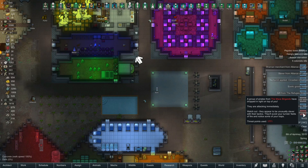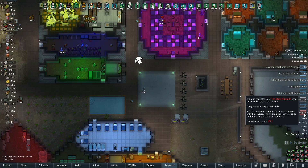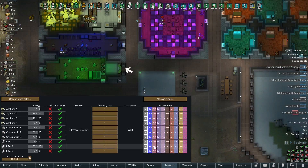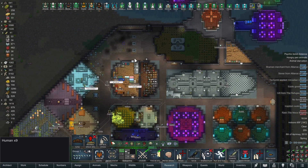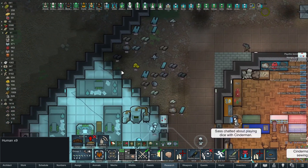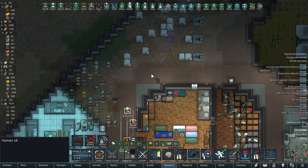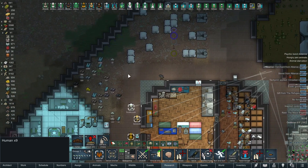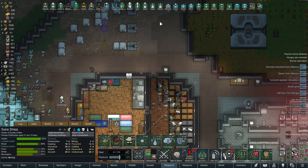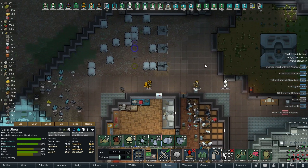Randy is sending a pretty weak raid at us — 1,700 points? It is a drop pod raid though, and they're dropping in right on top of us. Even with a small threat point count, they could still have some rocket launchers and stuff, so we gotta take this seriously. Let me put all my mechs away, grab all the kids and put them in safety, and we'll see where these guys land. They're dropping right here — I bet they're going to go straight for my resource pile and try to steal everything. We've got the thrumbos coming out. Let's move our people over to this little choke point.